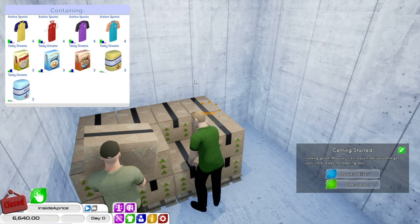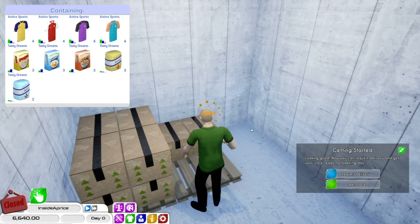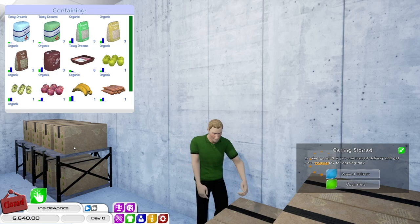I'm just going to unpack this stuff here quickly so he can finish putting down the rest of his delivery. A lot of this is going to go out on the shop floor in a minute, so it's not really going to matter. This is why you need employees — it's a bit slow.